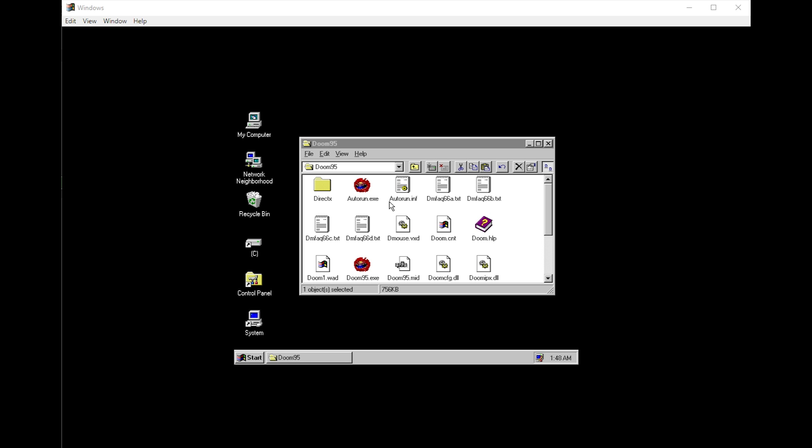There is a thread in GitHub titled 'but will it run DOOM?' There are several steps there of how to take DOOM 95 and place it into the Windows 95 disk image used with the application. I followed those instructions in order to get DOOM 95 into the Windows 95 application.